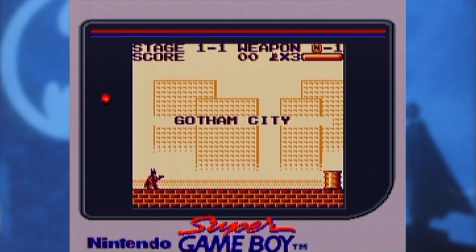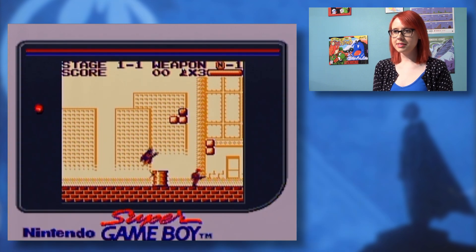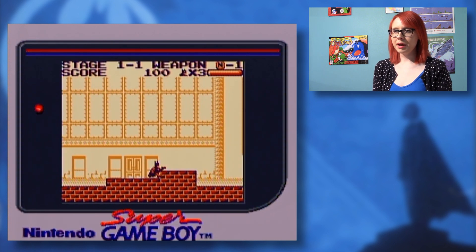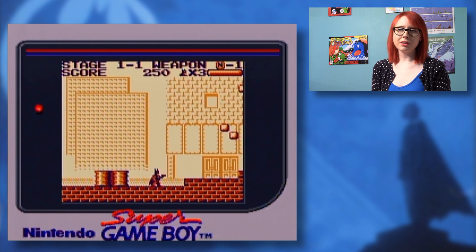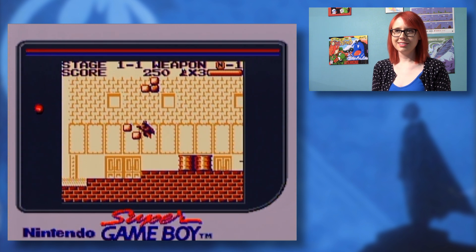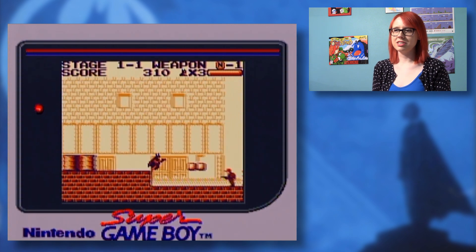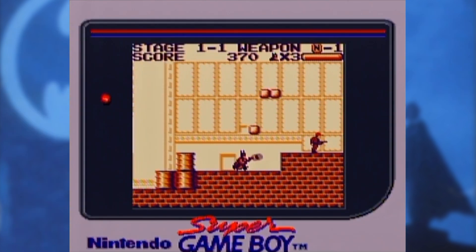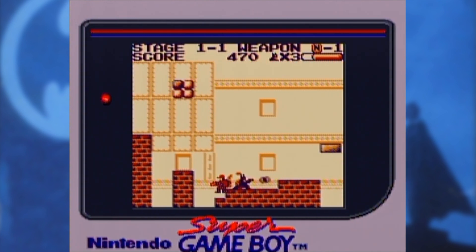Gotham City. Right away I already noticed that just like the NES game you're back in a factory. Except now Batman is really cute and tiny and he has a gun. And is it just me or do those guys look like Dale Gribble from King of the Hill? I think it's because of the red hat that the Super Gameboy gives it — it's like a bunch of Ghostbuster-looking Dales.